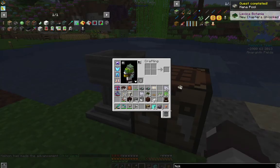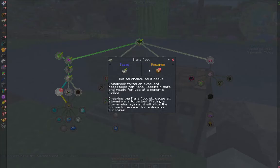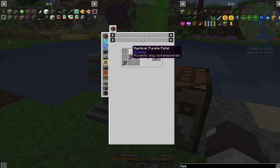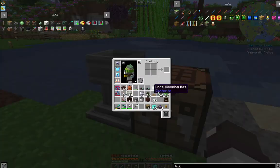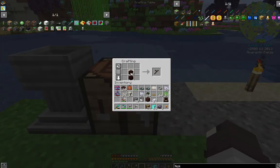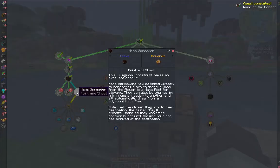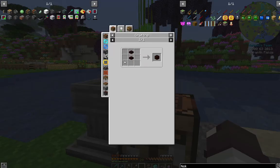Now we need a Wand of the Forest — it's just living twigs and any type of petal. The twigs are made as you would a stick except you only get one per craft. We'll just make white ones since that's what we have — you can make them any color you want and it changes the look. There's our Wand of the Forest. And then we need a Mana Spreader — this takes the mana and moves it around. It takes either silver or gold, a petal, and living wood.